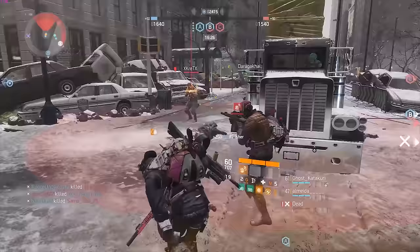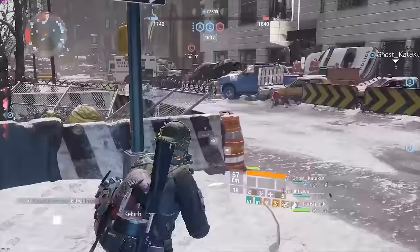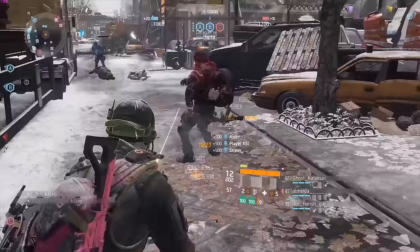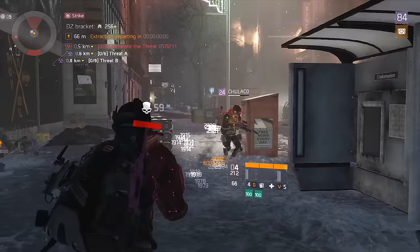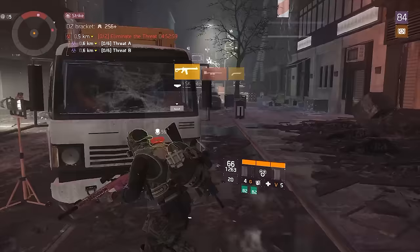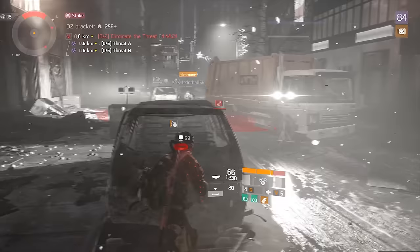In 1.8.3 you have to aim 100% for body shots unless you have 100 stacks — then maybe go for headshots, or if they're close enough. If you don't have 100 stacks and you miss a few shots, you're going to drop your stacks and lose a lot of damage. So if you're going to play Striker, you have to hit your shots — aim for the body. For building stacks, I'd definitely recommend using a Showstopper; you can do it with M4 or House but it will take longer. Showstopper is the fastest way to stack up. I try to stack with the Showstopper until I get at least 50+ stacks, then swap to the M4.